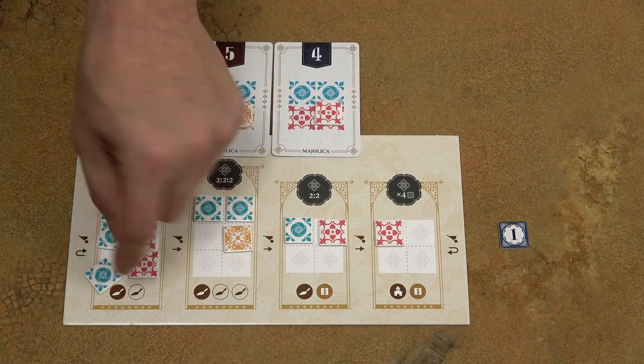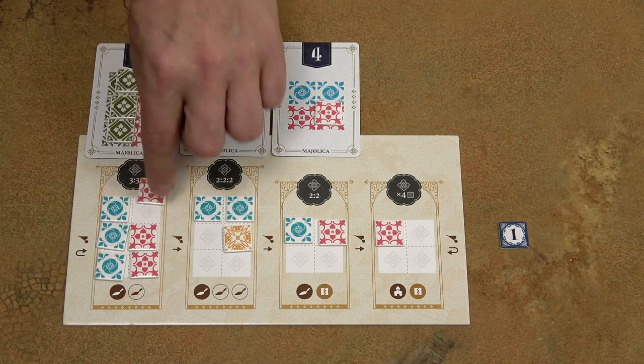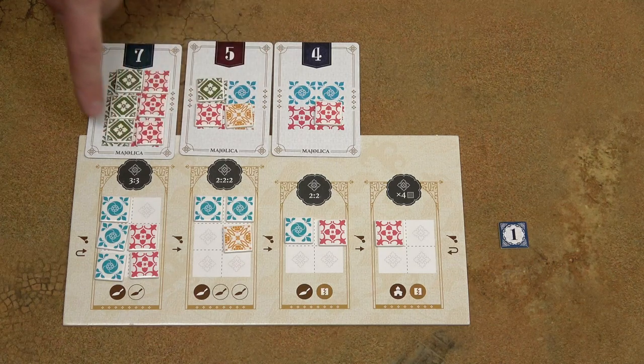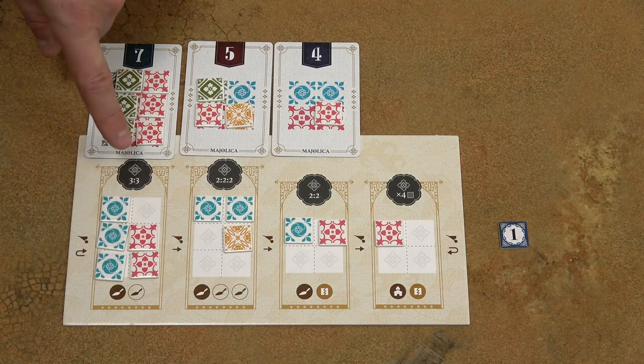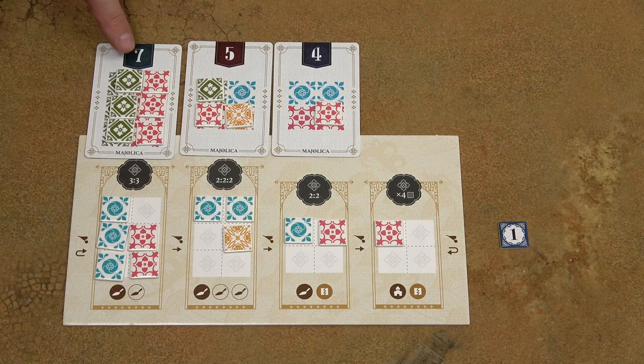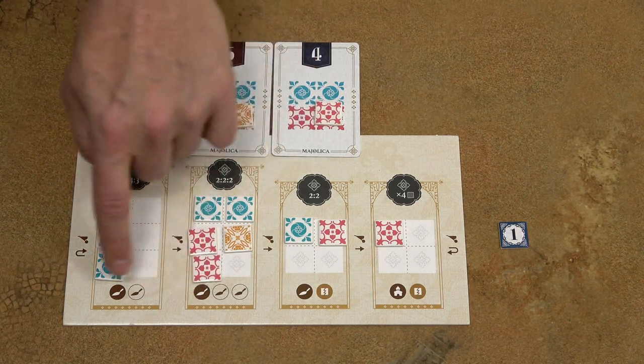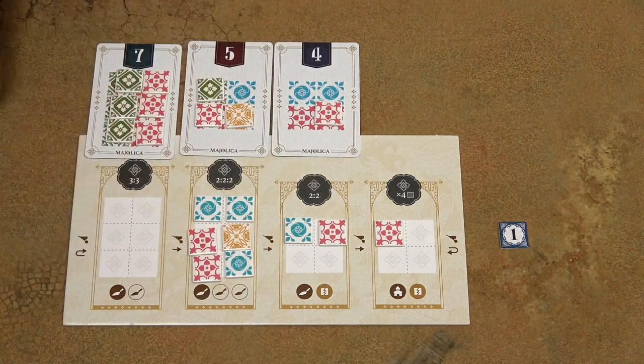When you run a workshop and the result is that your design card will be completely filled with the required tiles, you can score that design card. First, finish running the workshop — you may place another tile onto the design card, but if there's no space, move the remaining tiles to the next workshop and discard the excess.